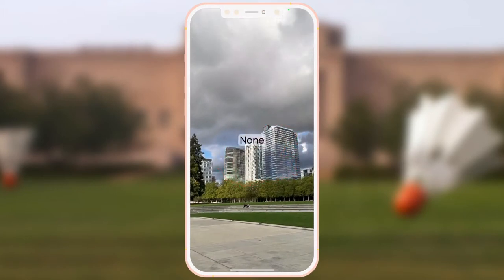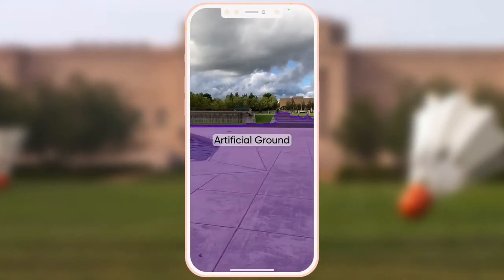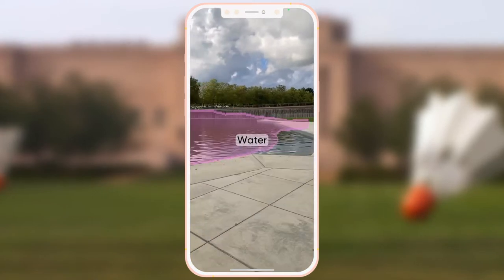But that's not all. Lightship can actually detect buildings, the sky, foliage, natural ground, artificial ground, water, and more.